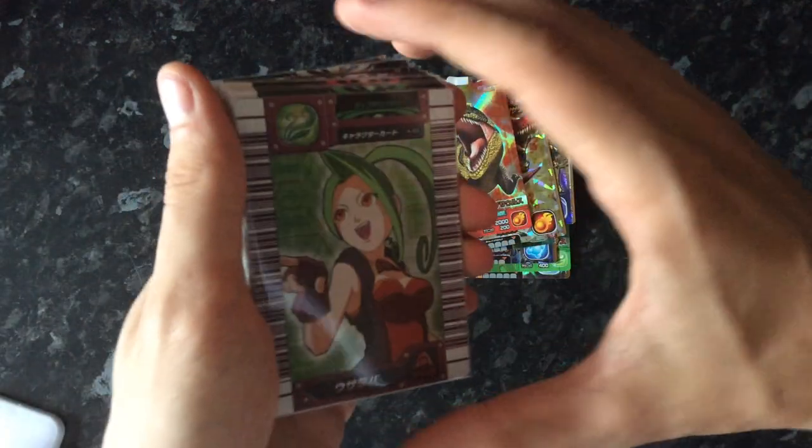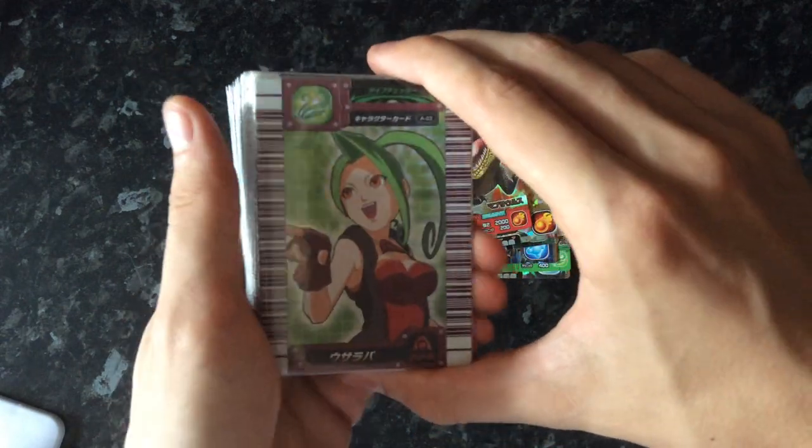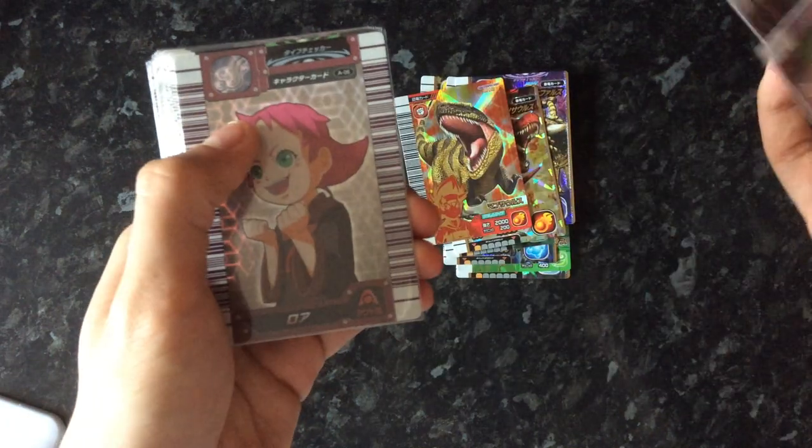None of these character cards will be for sale or trade, so I'm keeping these. So: Ursula, Seth, and Laura.